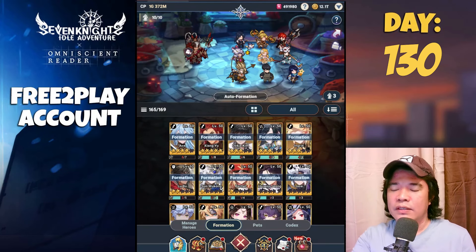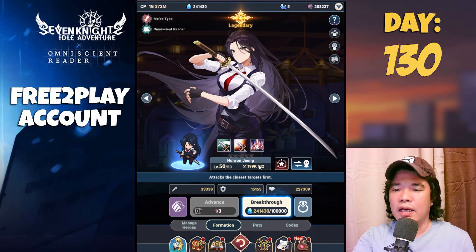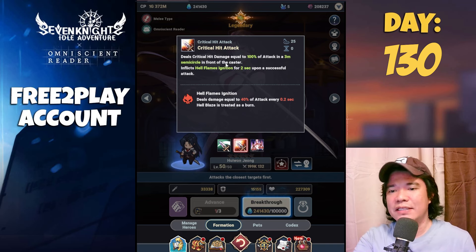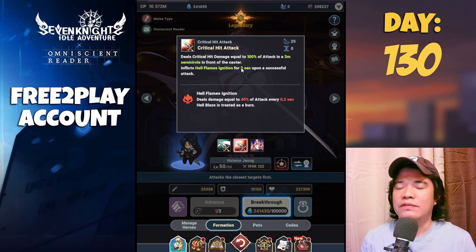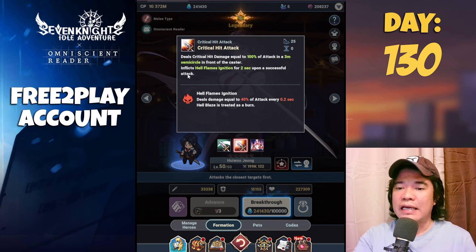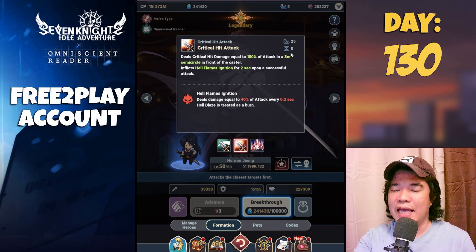By checking this formation, Yu Won Jung has a crit hit attack that deals crit hit damage equal to 100% of attack in a three-meter semi-circle in front of the caster. This hero is very decent against crowd or clustered enemies because it inflicts Hail Flames Ignition for two seconds. That three-meter AOE Hell Flames Ignition deals damage equal to 40% of attack every 0.2 seconds, which is 200% of attack every second.